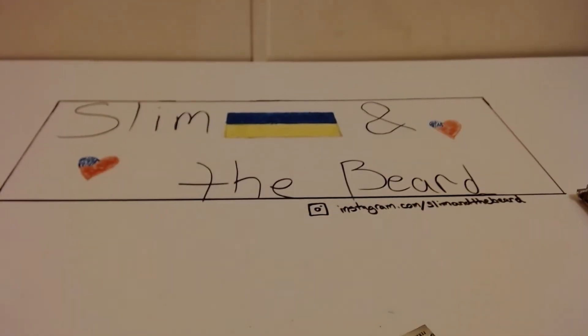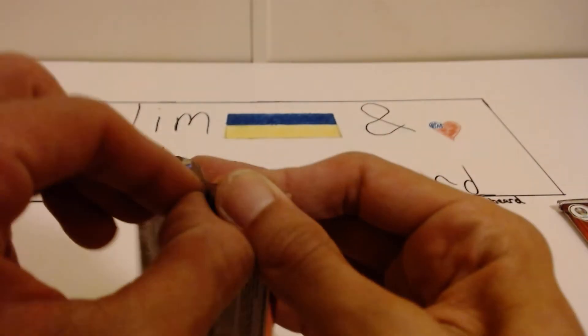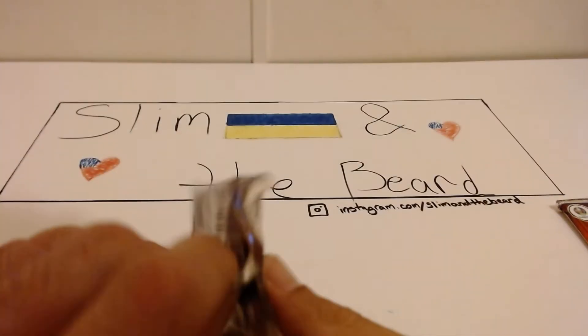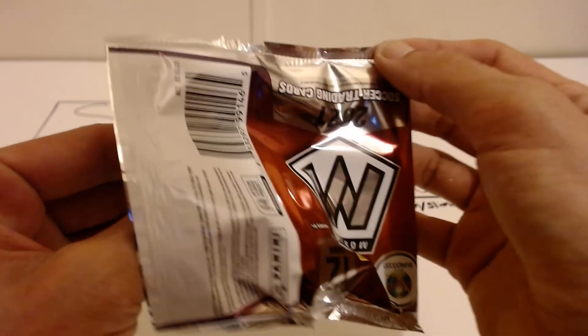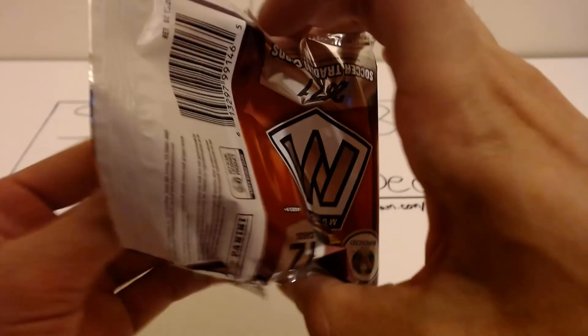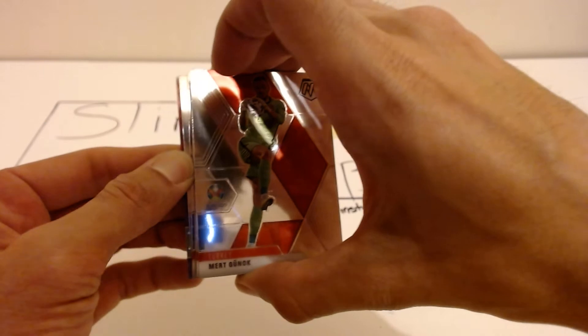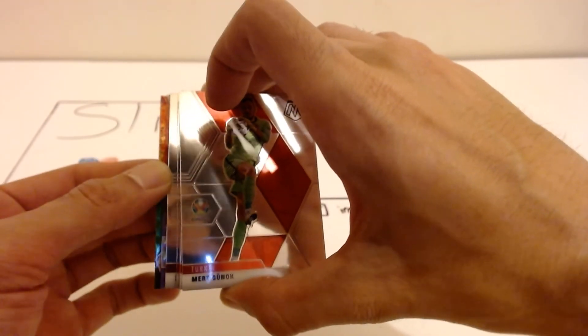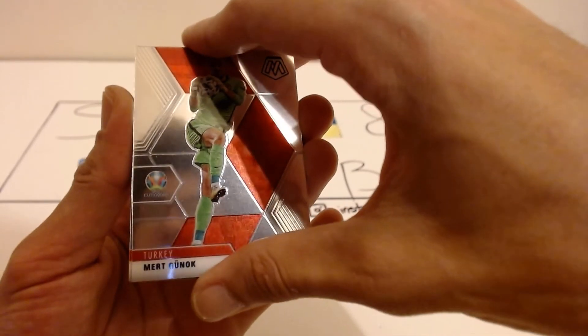Everything except for the autos are numbered to 70. The auto is numbered to 99. Nice. I think there's also base autos in this — I'm pretty sure. It might not say it, but there's always that possibility. That's how my blaster was. Euro scripts that are the purple fluorescent mosaics are also to 99.